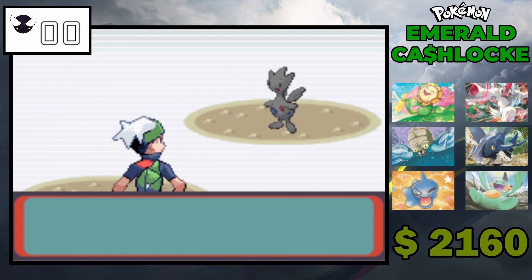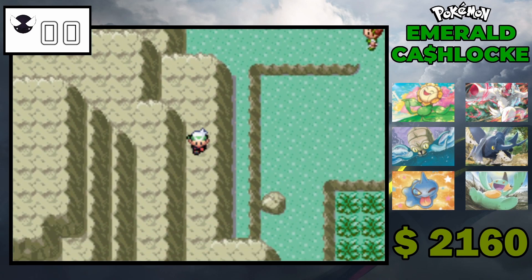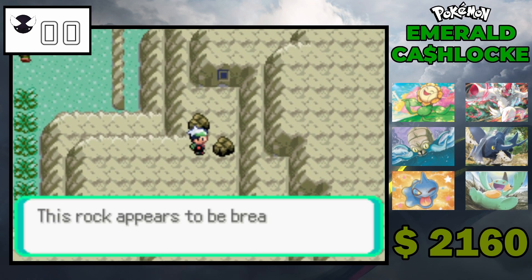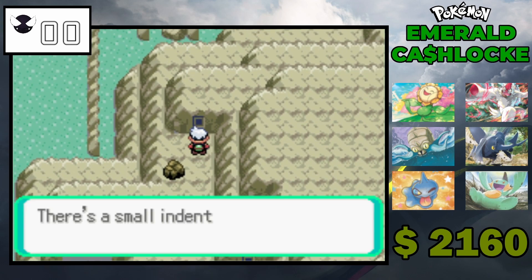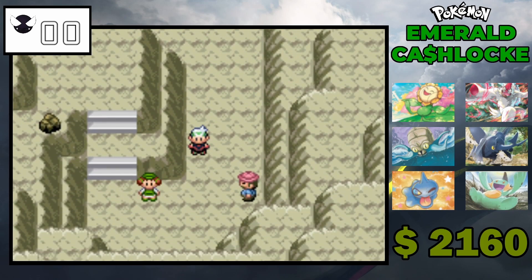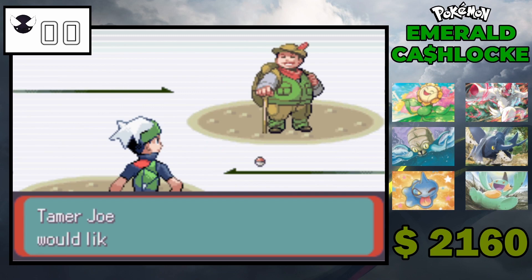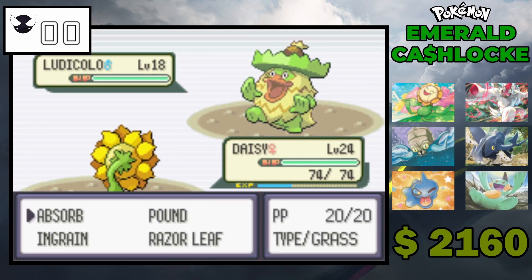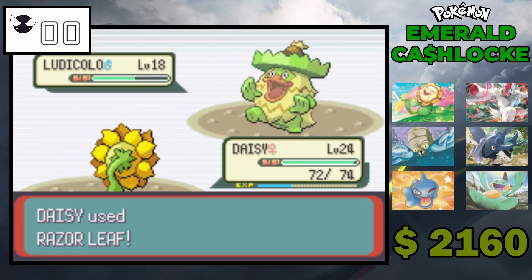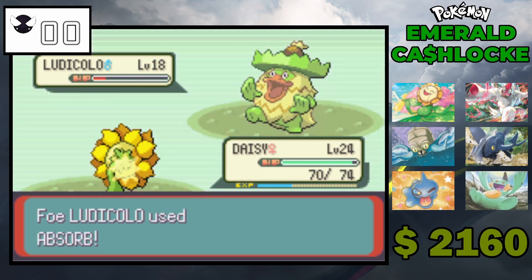There's the Rock Smash encounter — Nincada or Nincada, I never really know the correct pronunciation. I'm not good at remembering the hidden item spots. Let's go Daisy, let's see how much Razor Leaf does. It's neutral but still decent damage.